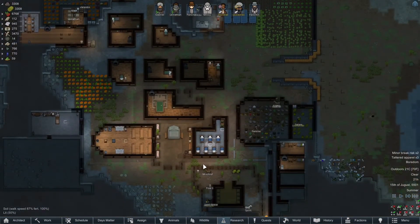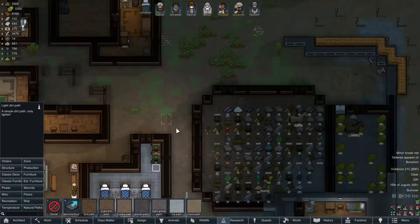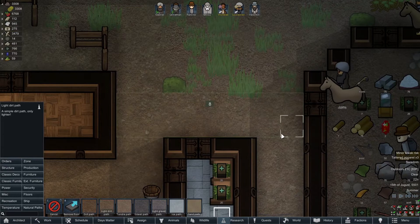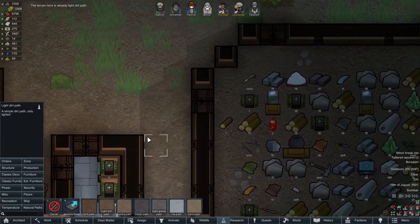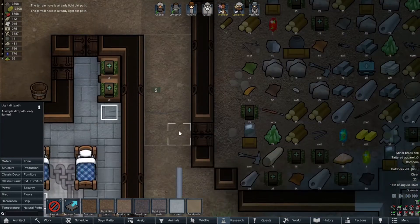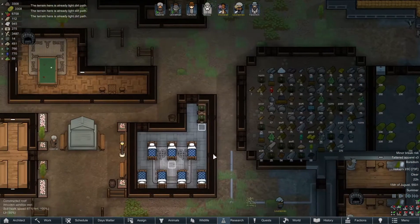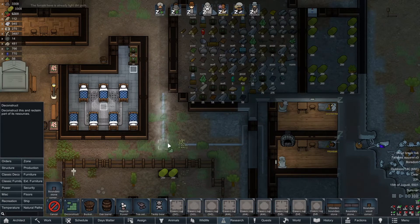I'd like to start putting some lights around town, but we need to get the pathing done in town before we start doing that. We should probably get the light dirt path — oh, the terrain here is already light dirt path! I guess it is. I need to deconstruct this and make an underground one.